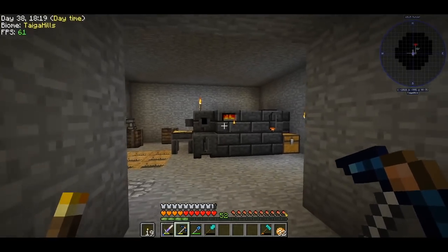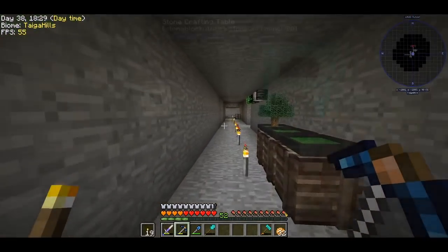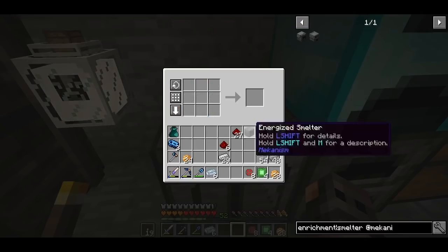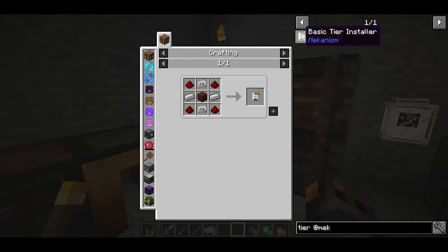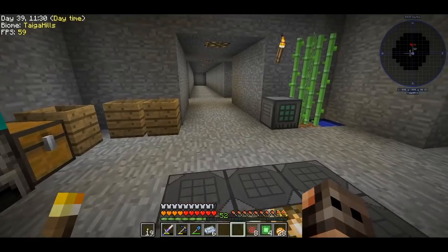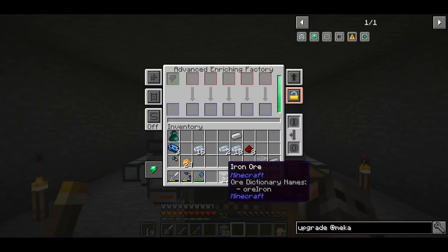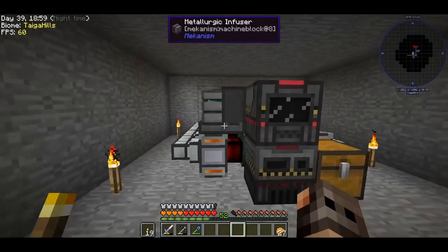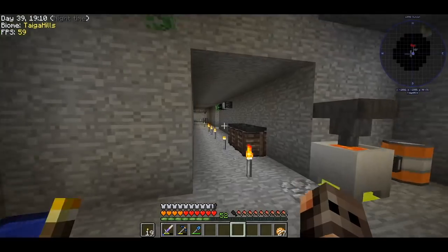One thing I should do is improve our ore processing, because our smeltery is too small. Now that we're getting ores, ore doubling is getting important. I just realized we have Mekanism in the pack — so why not make an enrichment chamber and an energized smelter? We can upgrade them later to factories. So, one enrichment chamber and one smelting factory, upgraded to advanced tier. If I provide it with iron, this should double it; the other one will smelt it and put it in the chest. That's our ore doubling — which is also very loud. I have to make upgrades for it, but I don't have enough resources yet.